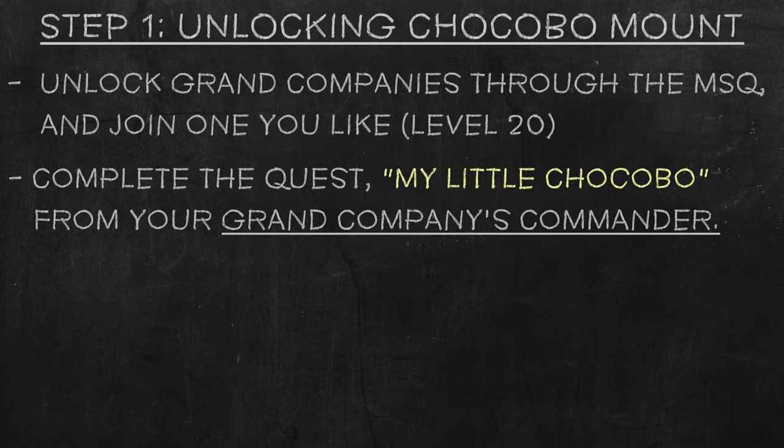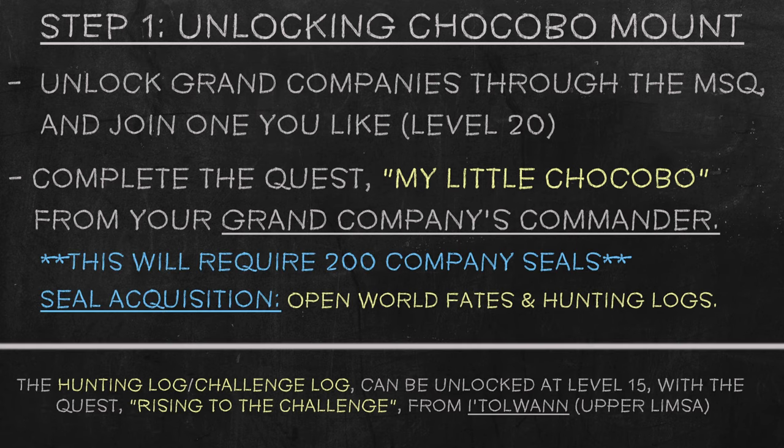After that, you will need to do the quest My Little Chocobo from your respective Grand Company's commander. During this quest, you will be asked to buy Chocobo insurance for 200 company seals. You may already have enough to just buy it outright, but if not, the easiest way to get seals is by doing fates or hunting logs in the open world.